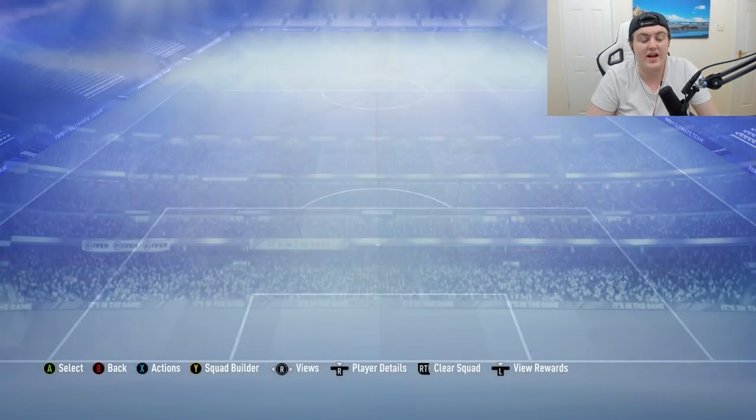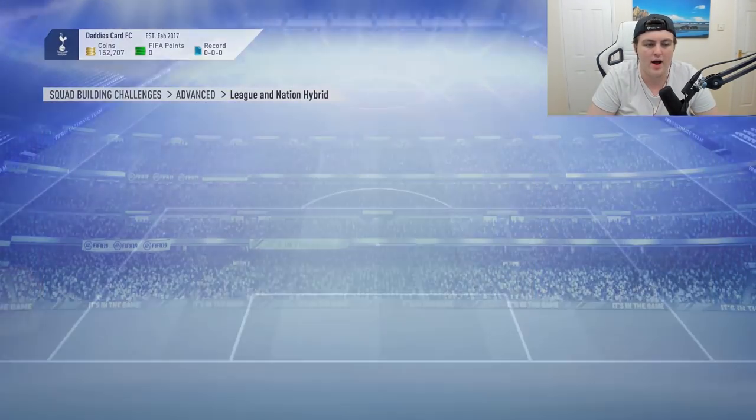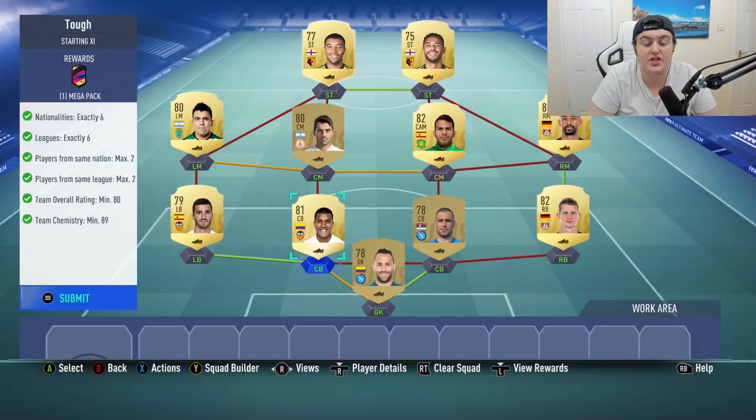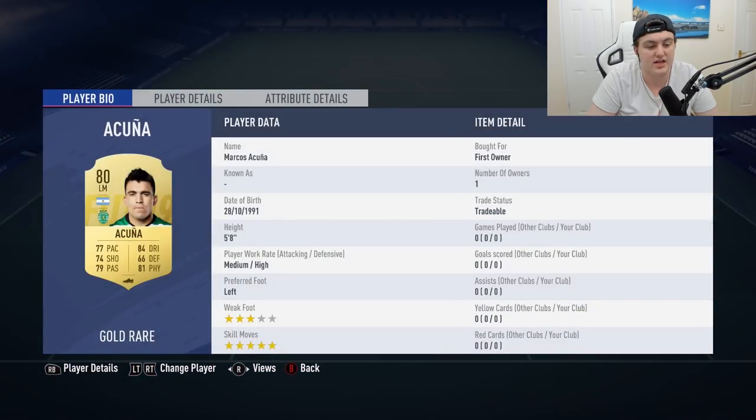We'll submit that and get ourselves 1,500 coins and a rare gold pack — a pretty good reward. Now on to the tough one. What I've done here is a back line with a couple of Napoli players: Marilla and Gaia.